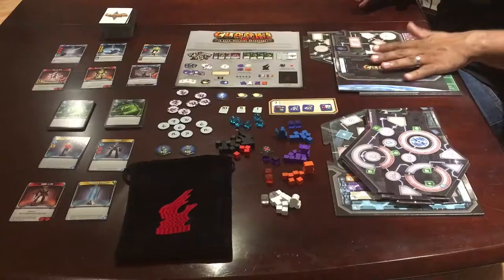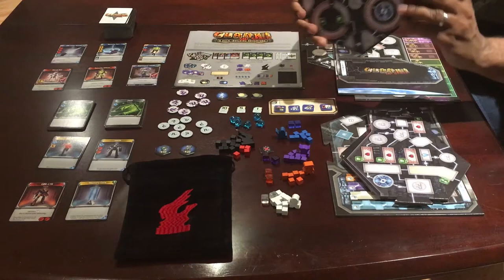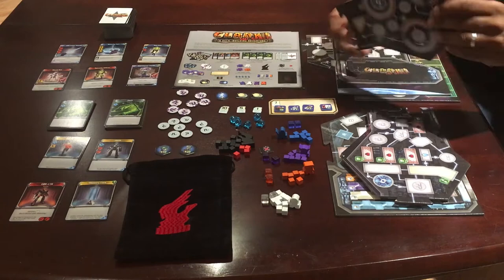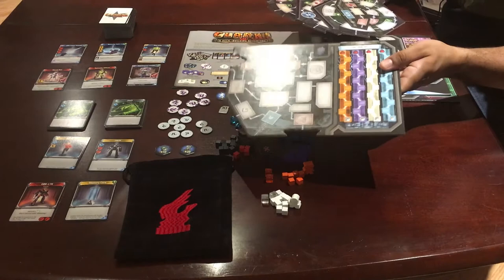We'll do some comparisons to show you what cards are the same, what cards are different, and how the games differ. With that being said, let's take a look at the components. We will start off with the game board. The game board, as you can see, is in pieces. The reason for that is the game board is modular. There are some pieces that are not double-sided — those are the pieces you're always going to be using when setting up the game board. There are others that are double-sided, such as hydroponics and engineering on the other side.